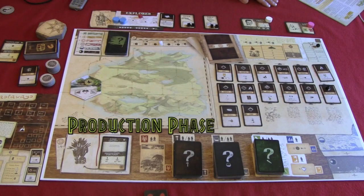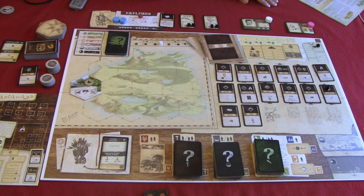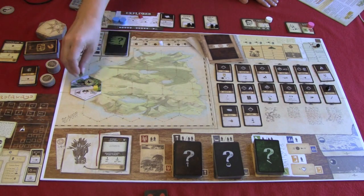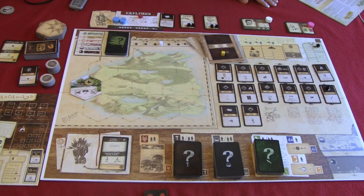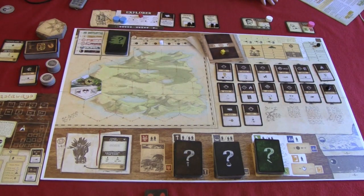During the production phase, players look at the production abilities available on the island and see what they're earning. Starting the game, we would receive fish (which would be food) and wood from our island spot, and place those in the available resources spot — meaning they're available for us to use this turn. Sometimes we're called on to place resources in the future resources spot, meaning we don't have them now and must wait until the next round when they move down. During the production phase, resources from the island squares are placed into the available resources square.